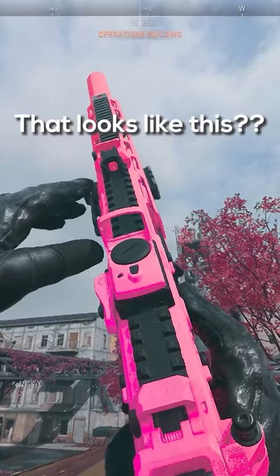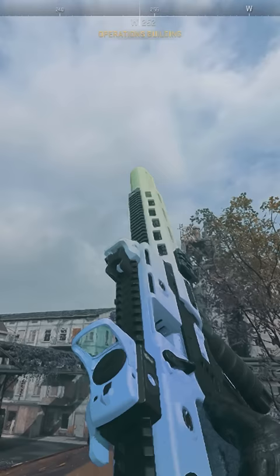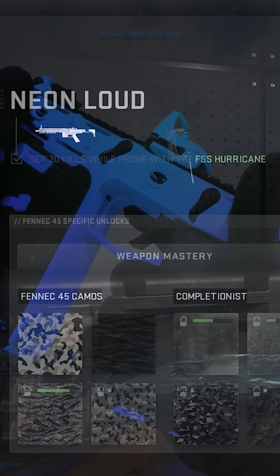Do you want a camo that looks like this? Well, I'm going to show you exactly how to do it. First, you have to put on this green camo that you get from the hurricane. Put that on any gun and then load into farm.